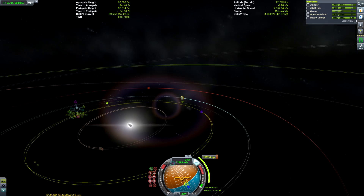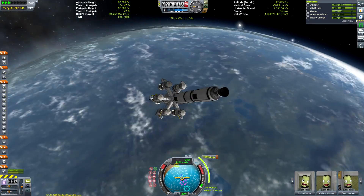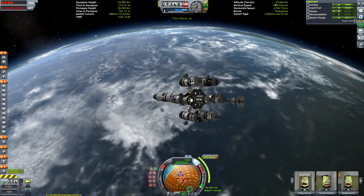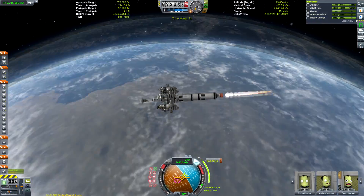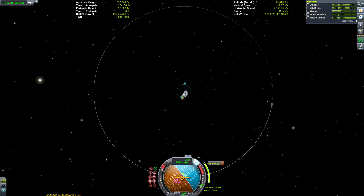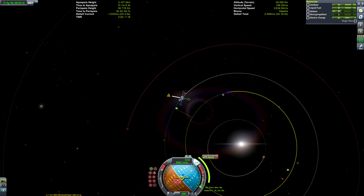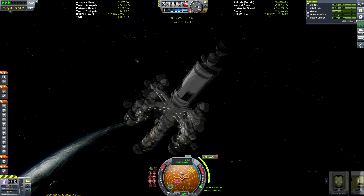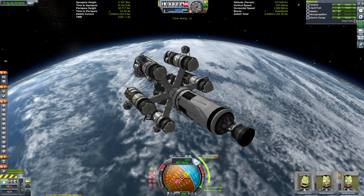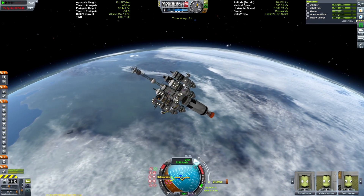The stock fairings aren't wide enough to fully encase a payload of this diameter - the largest fairing can almost get around the structure, but not quite. So I had to go fairingless for the ascent, which was tricky because the top communications antenna is very weak when it comes to heat tolerance. That became fairly problematic when landing on Eve itself, but I managed to work around it. During the ascent I had to keep my velocity fairly controlled in the lower atmosphere where heat was a big problem.